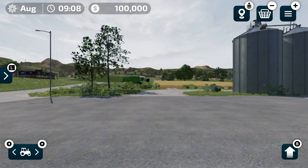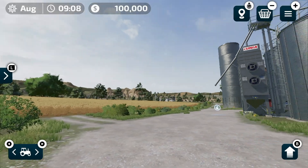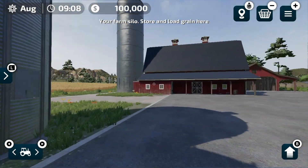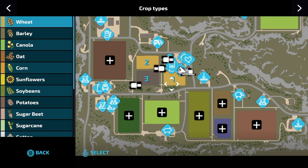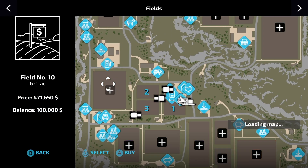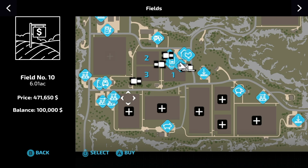Farming Simulator 23 is on its way and I am determined to figure out what's the fastest way to make money, and I actually have no idea, but we're going to find out. I've tried a few different things already off screen like planting a bunch of soybeans and then selling them over and over again. The problem is you need a lot of equipment, and judging by the way I've done it in the past, I did it wrong.